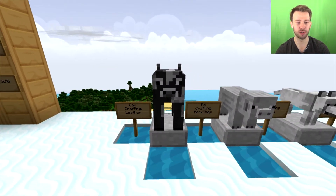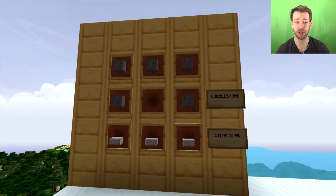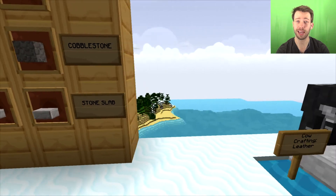First up we've got the cow statue. To craft this, you put leather in the middle of the crafting bench, cobblestone all around, and three stone slabs on the bottom, and you'll get a cow statue.